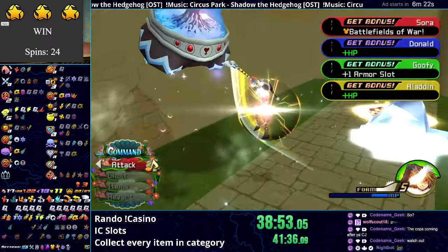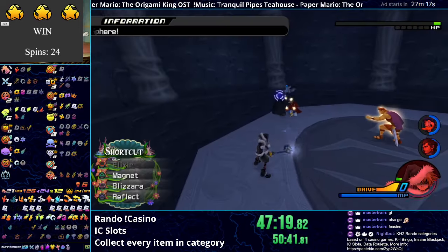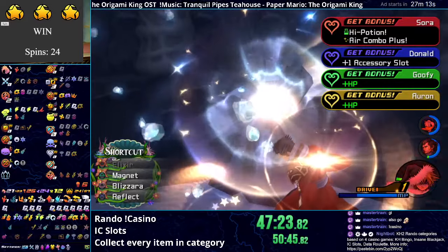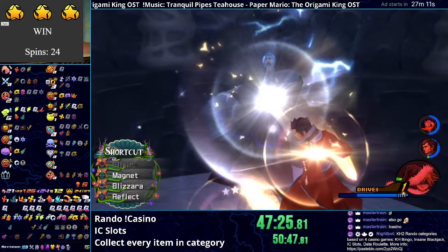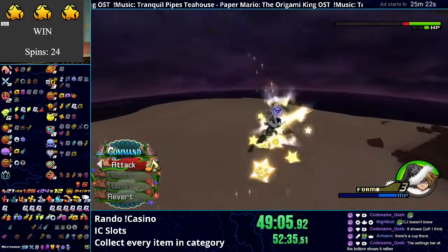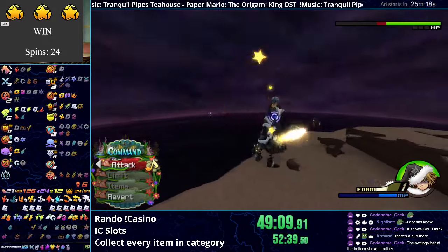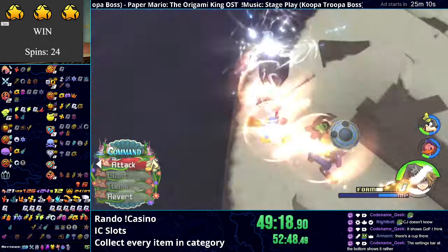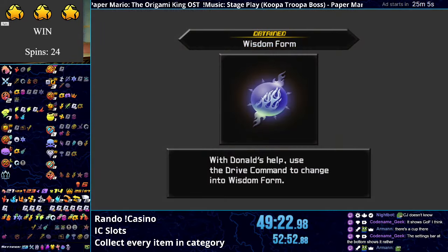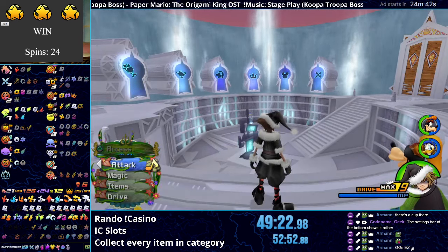Twin Lords ends up having Auron's weapon, so we just need Wisdom Form now from somewhere in OC. I beat OC's second visit and end up not finding it, which means Wisdom is on Zexion or on one of the cups. I try my luck with A.S. Zexion first — I'm really hoping it's here since he's not too difficult. The Data version and the cups are gonna be a pain. Oh wait, we got it! Maybe my luck isn't as bad as I thought it was. Let's go to the last game.